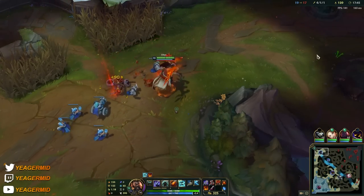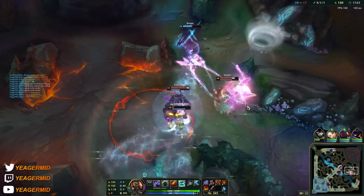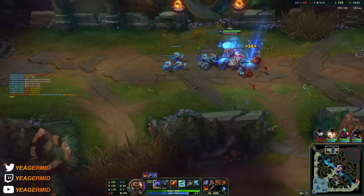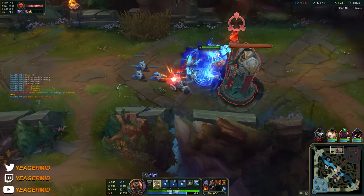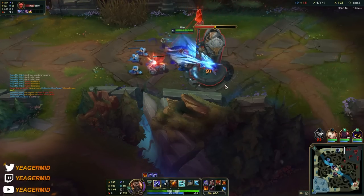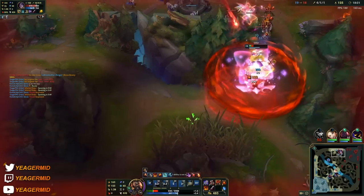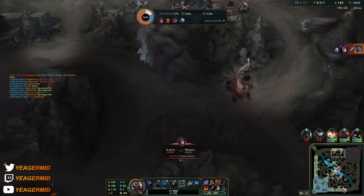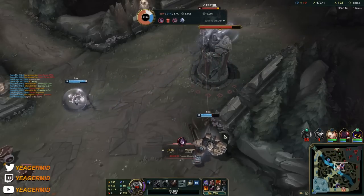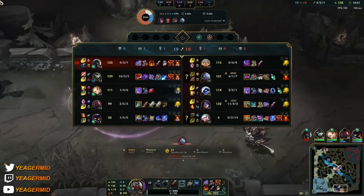Because we're not putting points into Phoenix form, we don't have the best wave clear. After Frostfire Gauntlet, you can go Titanic Hydra which makes you deal AOE damage, giving you wave clear so you can be a better split pusher. If you're playing jungle, you don't need Titanic Hydra because you'll be maxing the R — the Phoenix form — so you have a lot of AOE damage. So we'll go on a split pushing adventure to take down towers. We're playing against a fed Kaisa — one of the worst matchups — we almost got the tower though, so just keep split pushing.